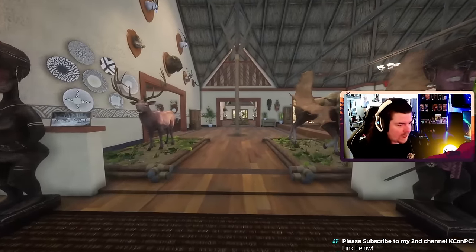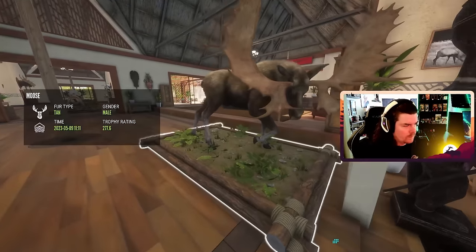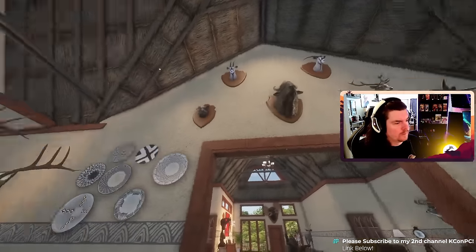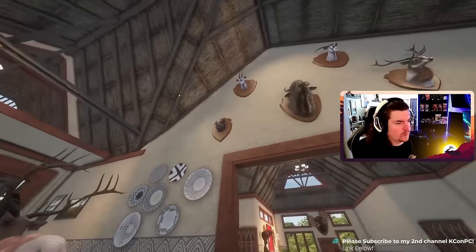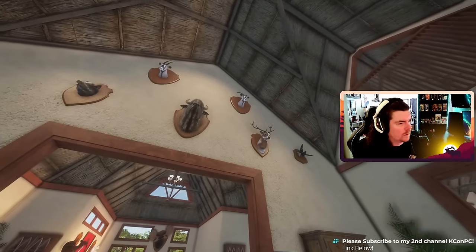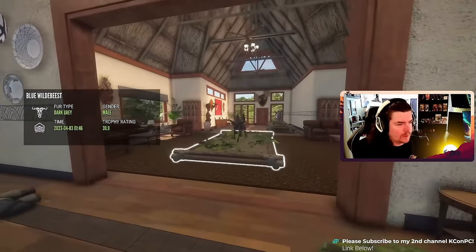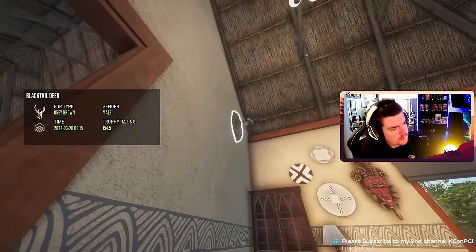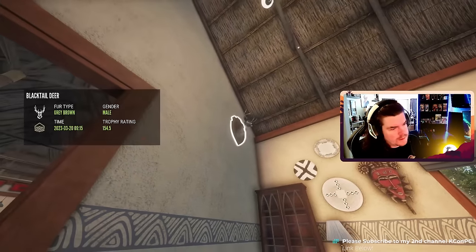We've got a diamond moose and a diamond rocky elk. Gold plains bison, mela wild boar. Diamond gemsbok. Gold gemsbok — we've got a piebald red deer, a diamond grouse. Diamond wildebeest. Gold blacktail up there.